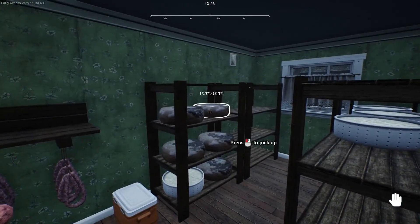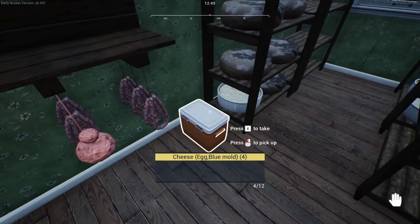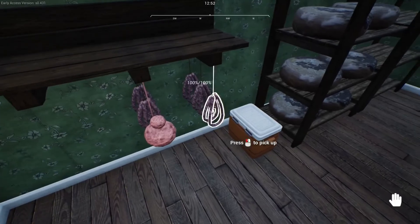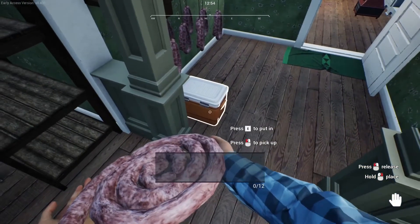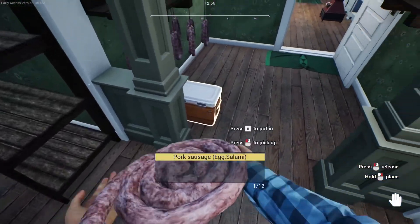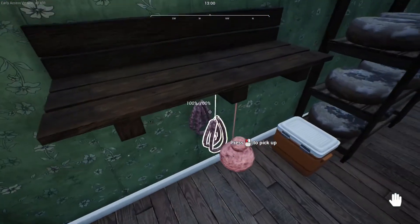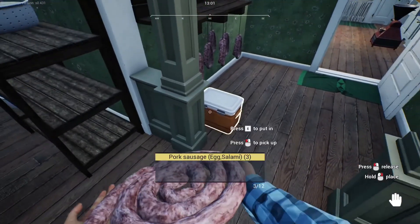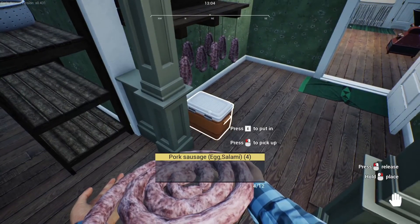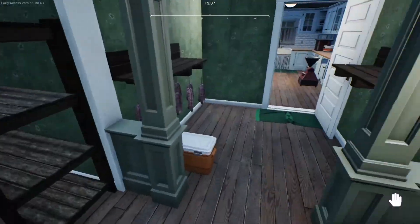We're going to get that sorted now. Those are the white cheese and the blue cheese — that's for the blue cheese, and this is for the sausages. I'm probably just going to make sausages here on in, because I think you make more money on the sausages than you do on the actual meatballs. From what I remember it's only like $10 for meatballs. I've actually got the animal stunner gun thing and that is pretty cool.